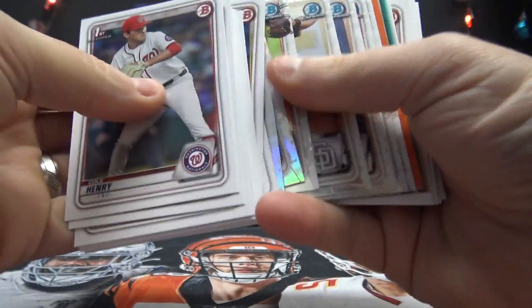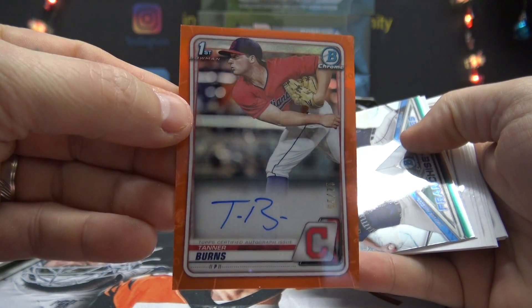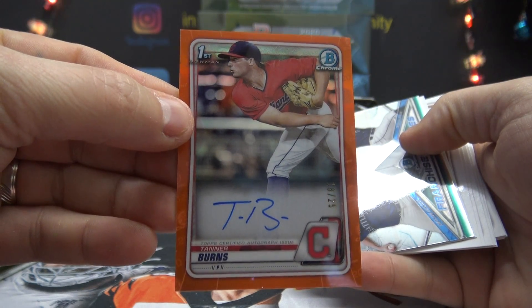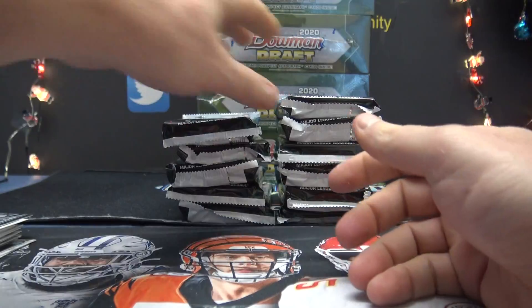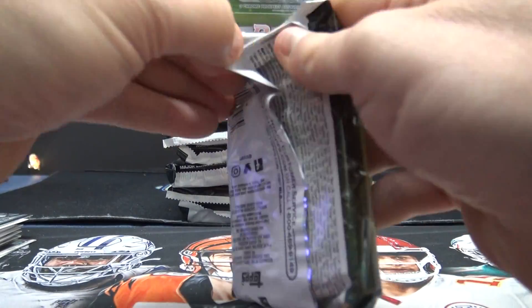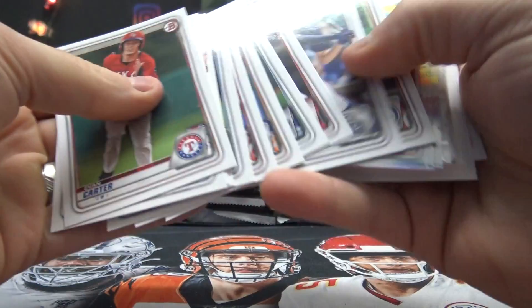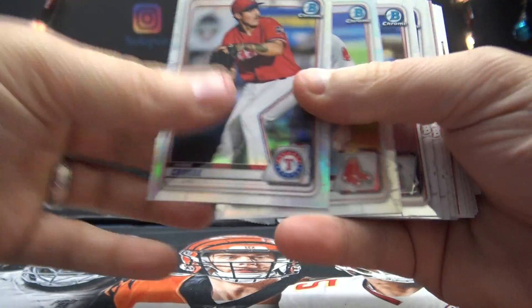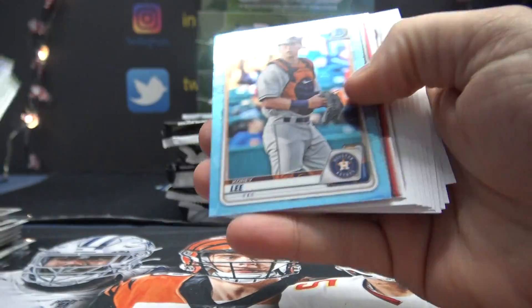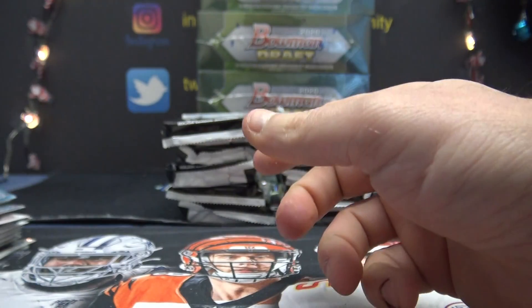Oh I thought we had a red — no can do Johnny. Orange Tanner, gotta let it burn, number two twenty-five. Tanner Burns. I was itching — Corey Lee in base.